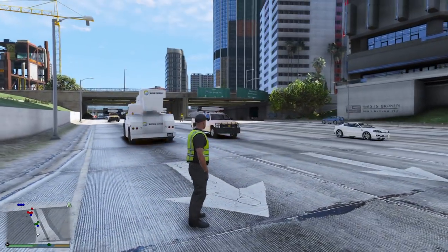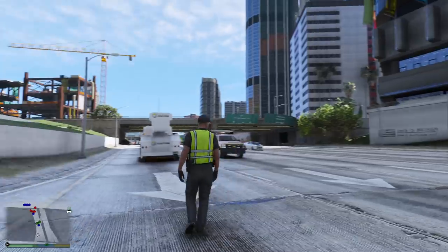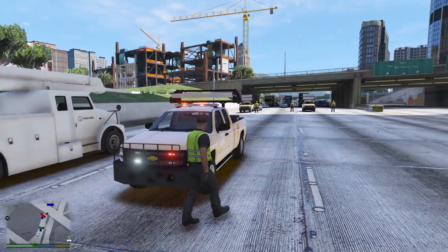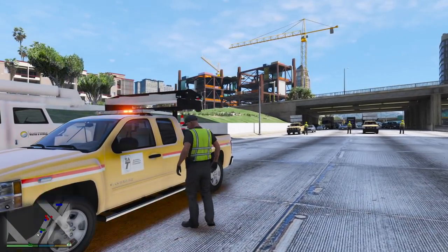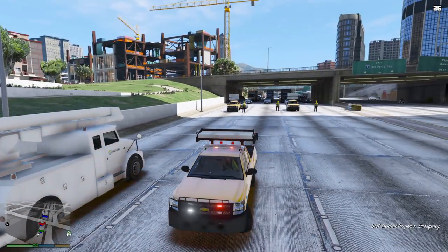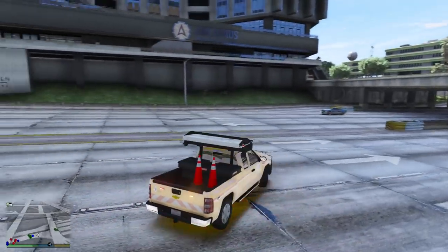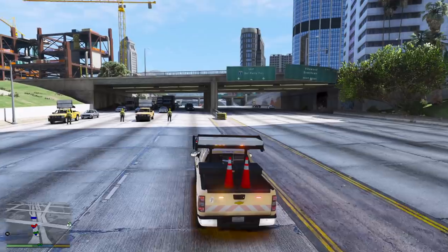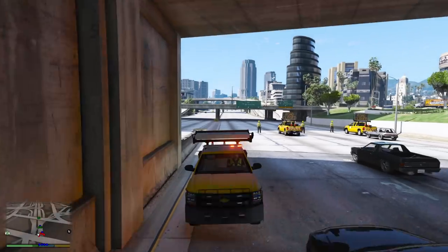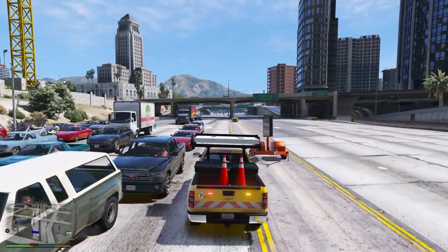Our plan today is to repair this sign and this barrier up here. As you can see, a vehicle hit it — they knocked it down and damaged it. So we're going to use the utility truck to try to fix this whole thing. First, we're going to hop into the DOT truck, the message board truck. We have to put up the sign first, so traffic is completely stopped while we get everything ready.